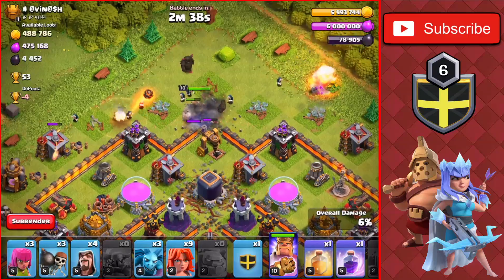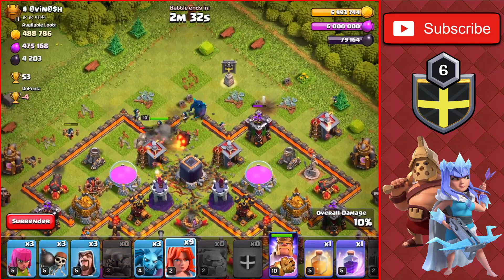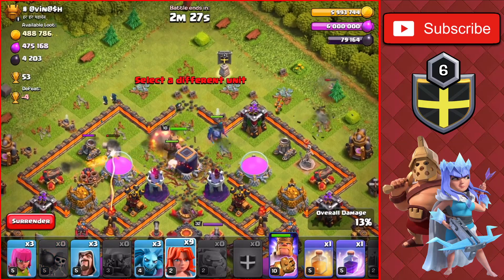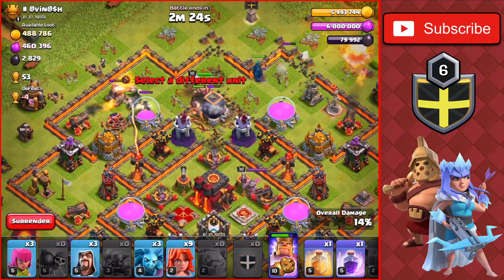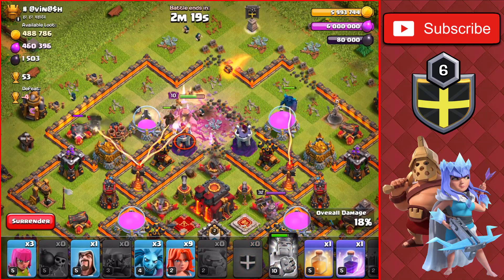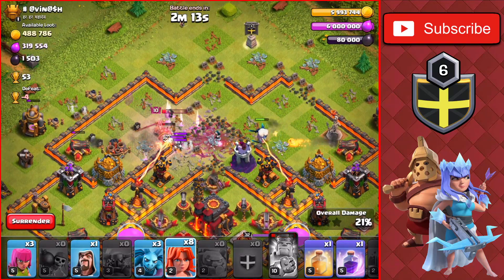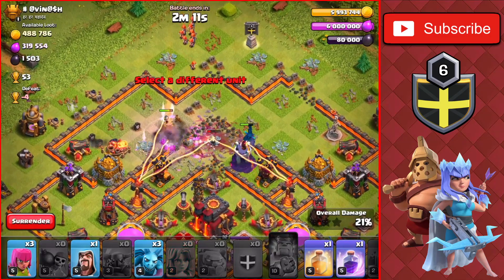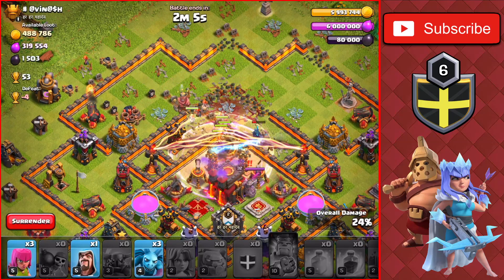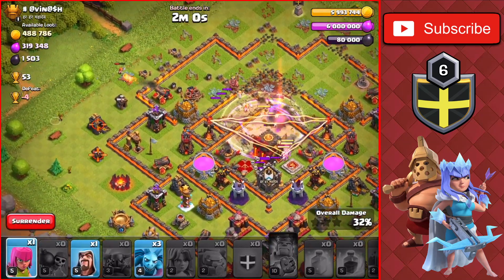We'll drop our PEKKA going into the core, and also drop the other PEKKA going over to the other side as well. The Valkyries will drop close to the end of the raid because we want a nice funnel for them to go straight in towards the core of the base. We'll drop a couple more Wizards and use the King's ability going through the left side, taking out the storages. We'll drop the Valkyries into the base, and they'll go straight in towards that X-Bow. We'll drop a Heal and a Rage Spell going through the core at about 25%, and we'll probably get the first star pretty easily.